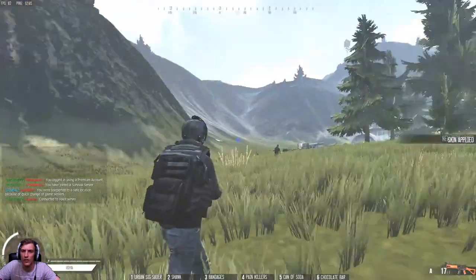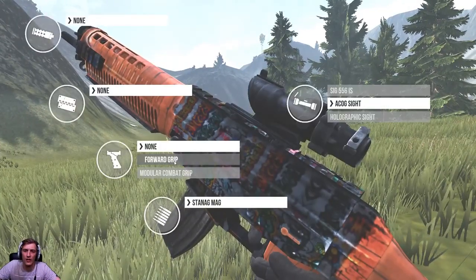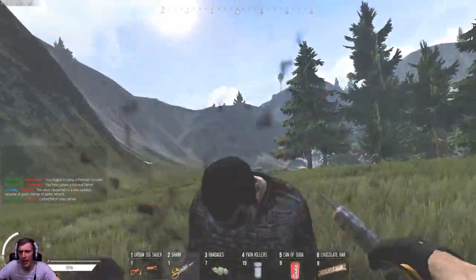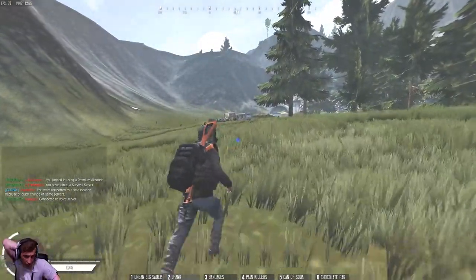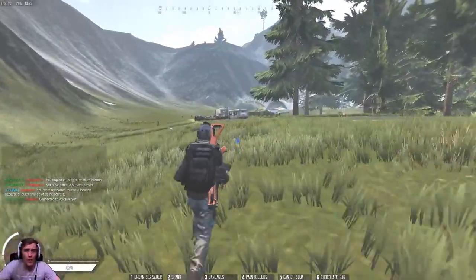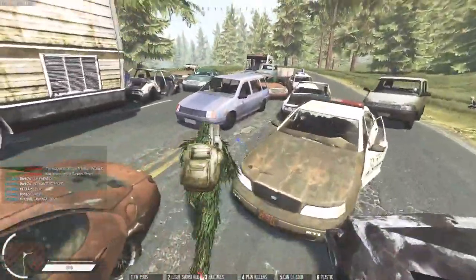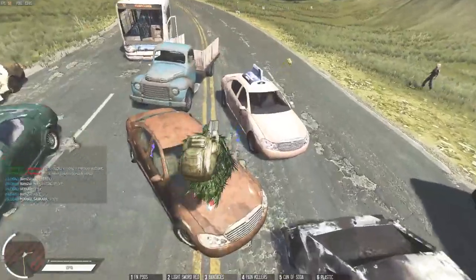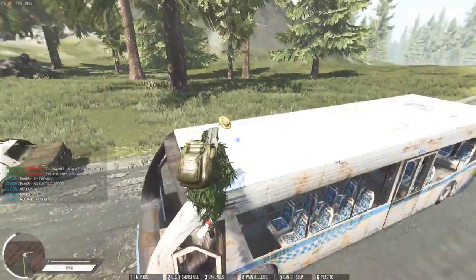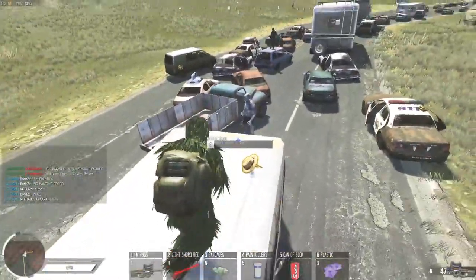I'm going to show you a second clip now on how to beat him on top of the bus. You'll be able to kill him a lot faster because you're not running out and back. Here's the second way: go back to the start where you killed the zombies, onto the front of the car, onto the side, jump from the side onto the bus door, then off the bus door onto the top — and you can get an easy kill. It's as easy and simple as that.